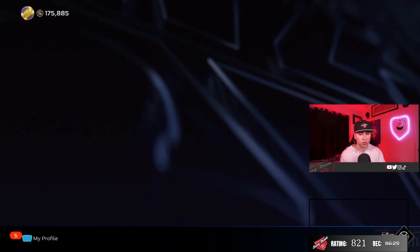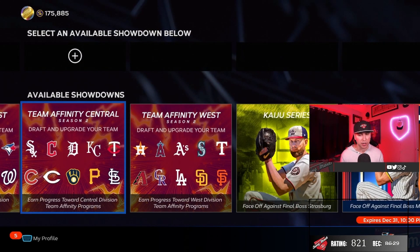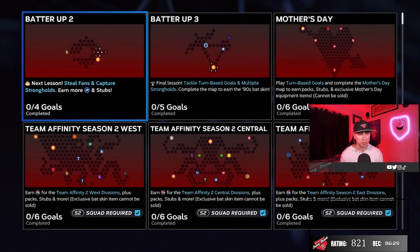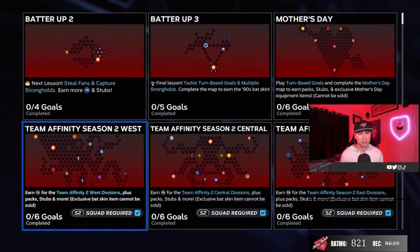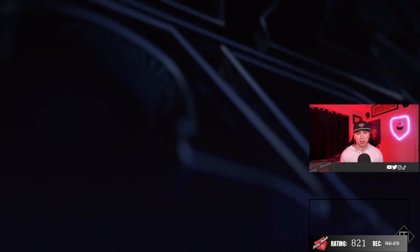Once you go to Showdown, you gotta complete all three of them — which I have already done. After that, step two in my personal opinion is when you go to Conquest. Step two is hard, not gonna lie. I know you guys don't like Conquest, but you gotta like it because you get pretty cool rewards. Not only that, the players you get from Showdown rewards you can use in Conquest when conquering strongholds — that's probably one of the biggest keys.